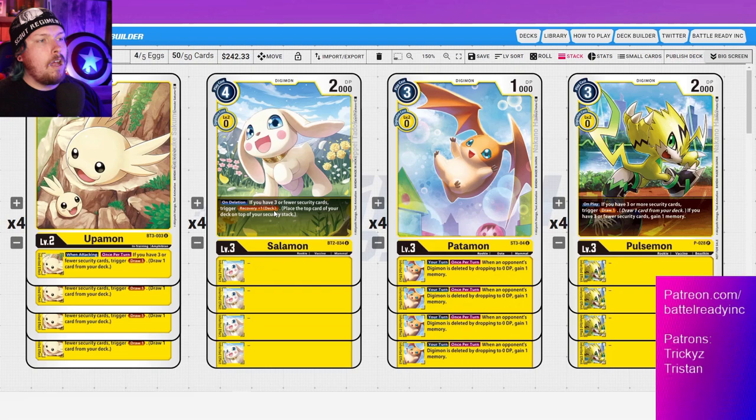Next we have the Salomon. A zero play cost is a bit much, but it's so worth it. On deletion, if you have three or fewer security, trigger recovery plus one — and it works on both turns, which is pretty important because a lot of stuff only works on your own turn. Say it swings into security and survives and your opponent swings over it on their turn — you're going to get that recovery. It's just a nice deterrent; opponents won't want to swing in and reduce you to three, knowing you'll get a free check back.